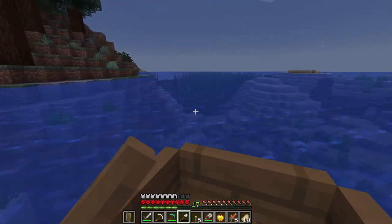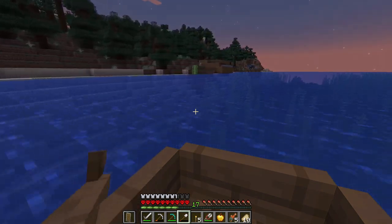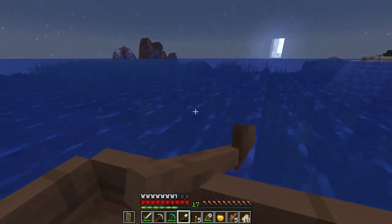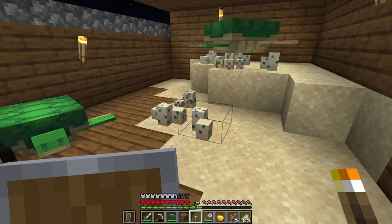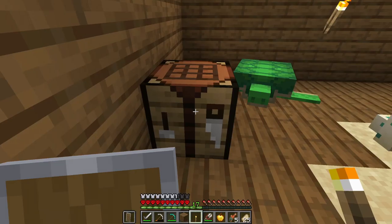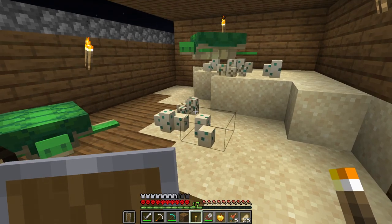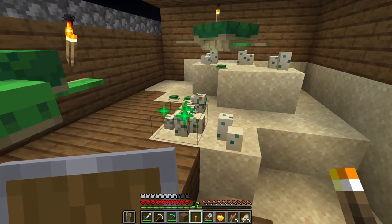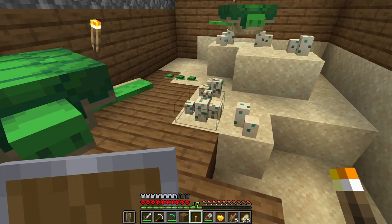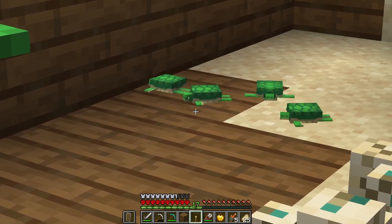It's becoming nighttime once again, so we should head back to the turtle hut and wait out the night with those guys. While we're here, I'm trying to smelt up some stuff. I'd also quite like some glass, because the first exhibit I would like to make for the aquarium is an axolotl tank — I think we'll try and make that for the next episode. For this one, I'd quite like to gather as many of the resources as possible for it, and that includes glass.